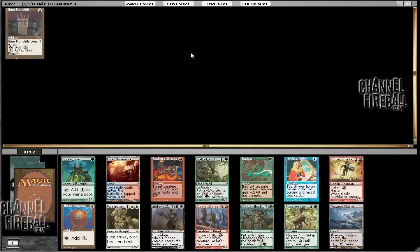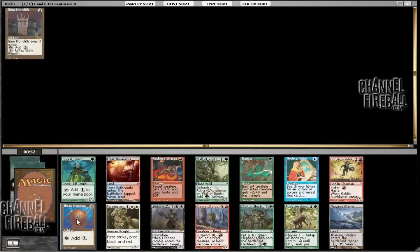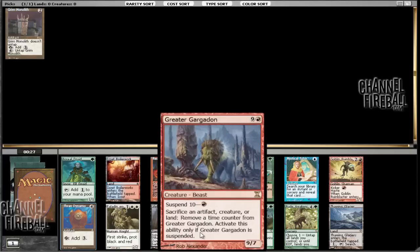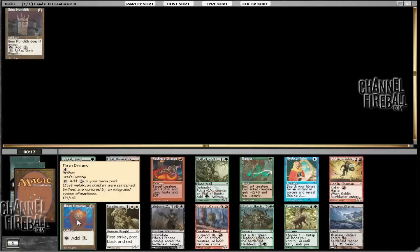Now here we've got some stuff. We have Thran Dynamo, which is from the same era as Grim Monolith, although it's not nearly as broken because it costs twice as much. Although you do get 3 mana every single turn as opposed to just once, so it's still pretty good. Boreal Druid is pretty good, but it's on the very bottom of the green one-drops because it produces colorless mana. Birds of Paradise and Joraga Treespeaker are at the top. I think for now we're just going to take the Dynamo and keep our options open. We do have Greater Gargadon and Mystical Tutor, which are both pretty combo-y cards that let you do pretty tricky things, especially with Balance and Upheaval. But for now, we're just going to take the Dynamo.